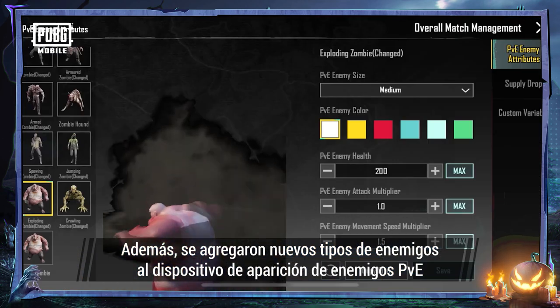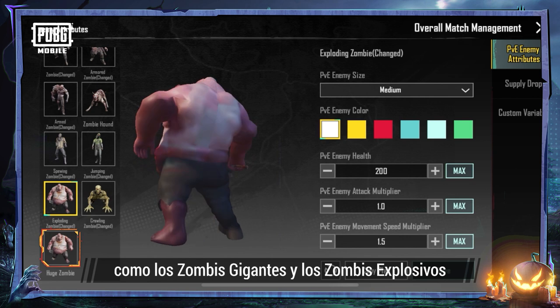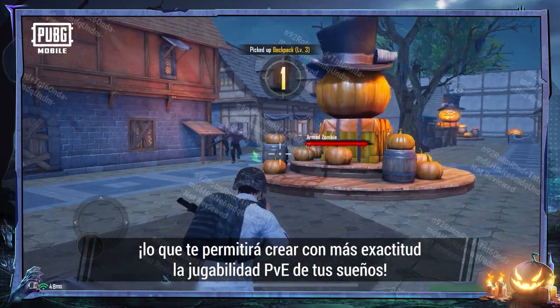Additionally, some new enemy types have been added to the PvE enemy spawn device, including huge zombies and exploding zombies. Enemy health and attributes can now also be more finely adjusted, letting you create exactly the kind of PvE gameplay you want.